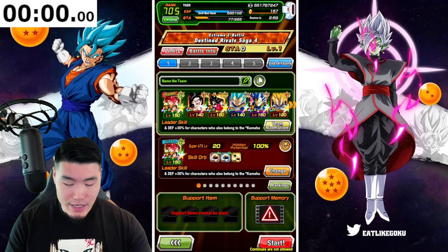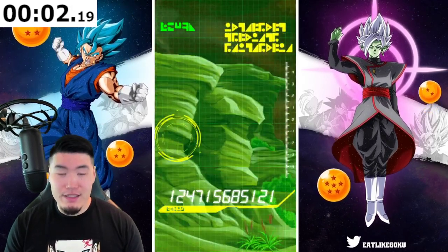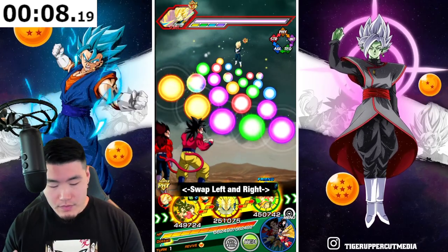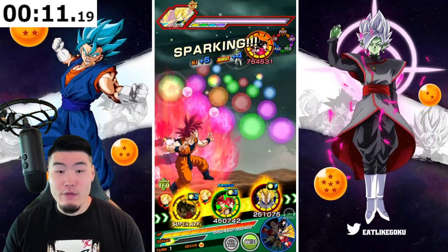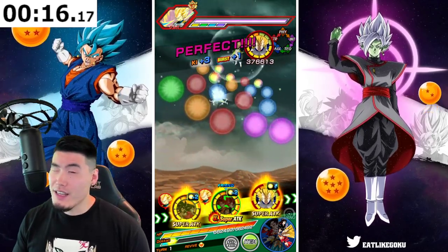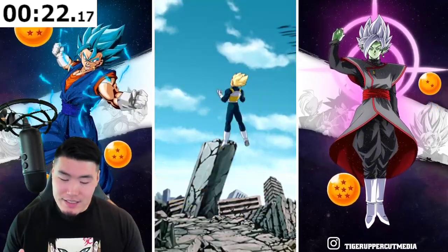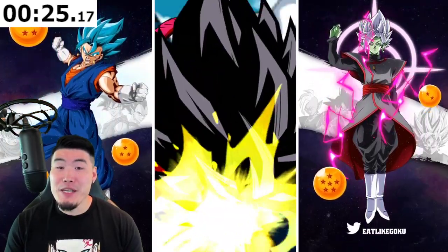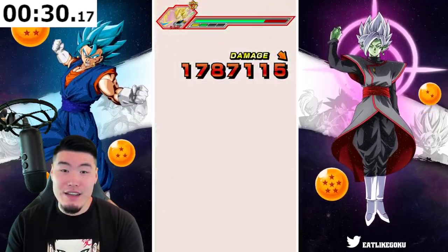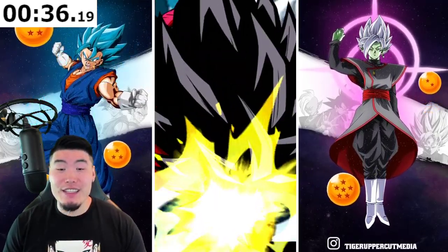Starting with level 1, I'm going to start the timer in 3, 2, 1, go. And we are officially in. With yesterday's Extreme Z Battle for Omega Shenron and Super Saiyan 4 Gogeta, we were able to one-shot the first 7 or 8 levels of the event. I'm assuming that's not going to happen here because I put the LR Super Saiyan 4s in the first slot instead of the gods. So with the type disadvantage, we weren't able to one-shot the STR Vegeta.